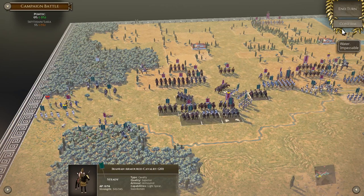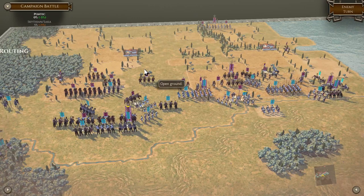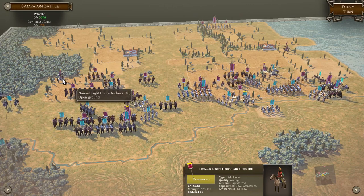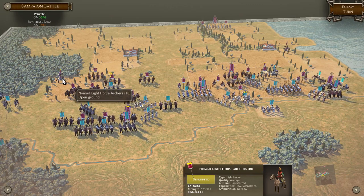Rallied is what just happened with that horse archer — it kind of means they're not under attack, or events in the battle mean it's going better. So it went from fractured to disrupted. You can even come back from routing. Basically it goes disrupted, fractured, routing, and then dispersed — once it's dispersed it's gone. But if it's routing there's always a chance it can rally. Even then, a fractured unit halfway across the map isn't that great, but it's better than nothing.